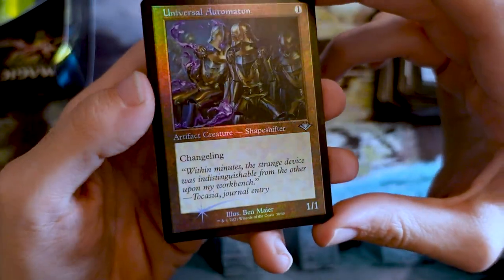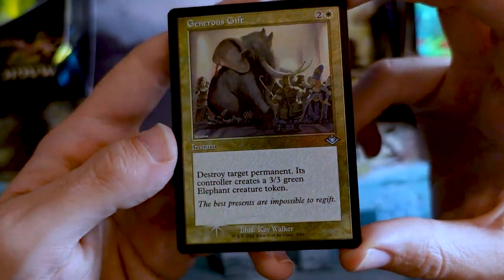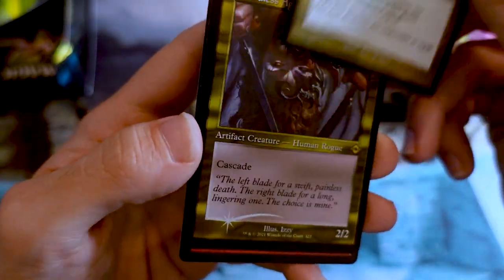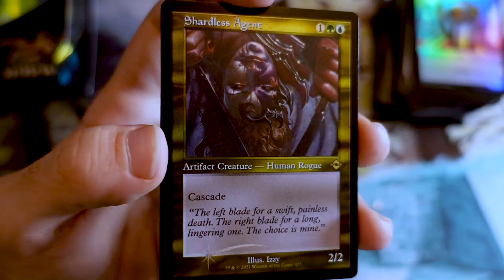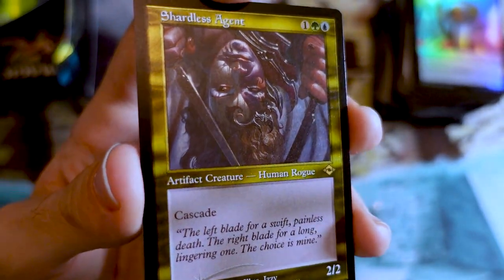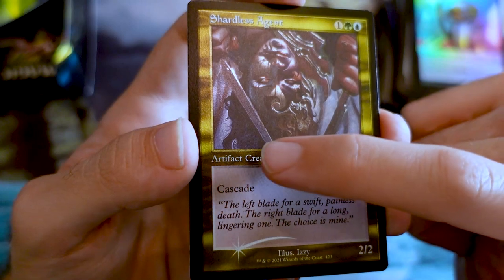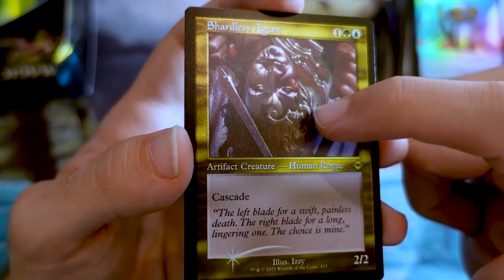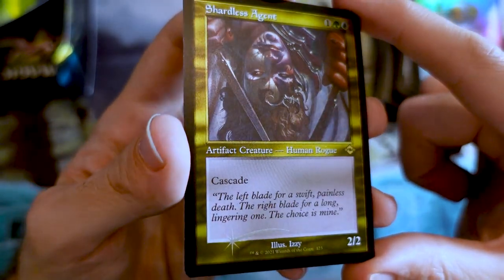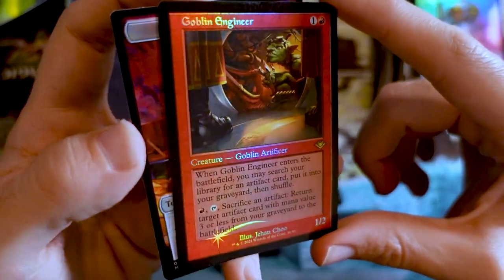Universal Automaton — a nice little one-mana shapeshifter changeling. Foil Etched Generous Gift — that looks pretty good. Lots of white foil etched cards in this box. Got a retro frame Shardless Agent, especially without the cascade reminder text. That's nice. Because it's foil etched, the individual pieces of the card really pop — this blade really comes out, the master really comes out. It's kind of like they're coming out of the shadows as you rotate the card. Then a Goblin Engineer foil in the old frame and a Food token — Asmoranomardicadaistinaculit probably made this.